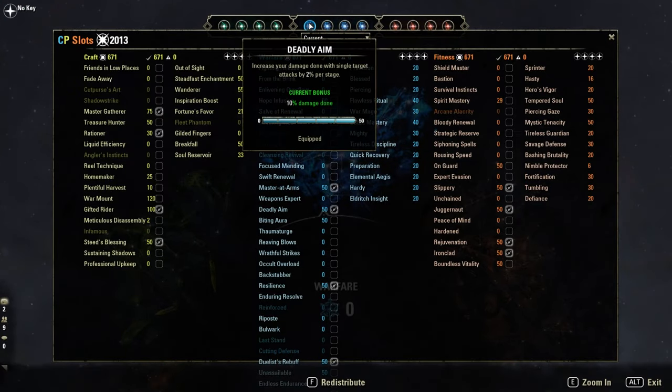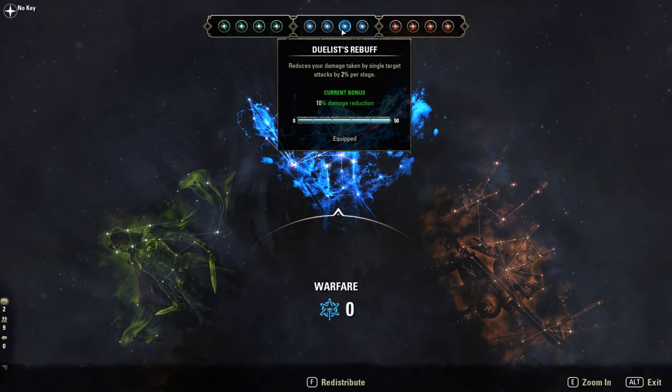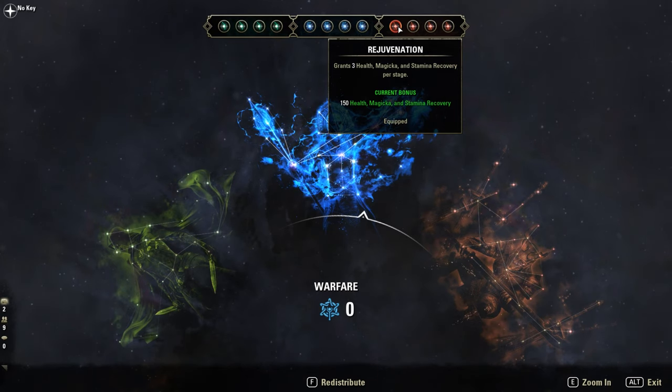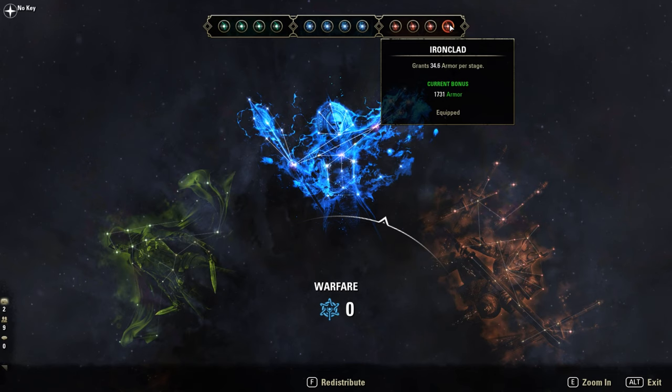Champion Points: blue ones are Deadly Aim, Mastered Arms, Duelist's Rebuff, and Resilience. Red ones: Regimentation, Dragonaut, Slippery, and Ironclad.